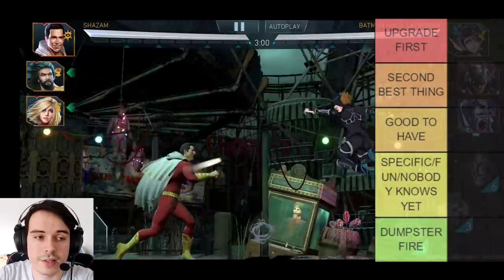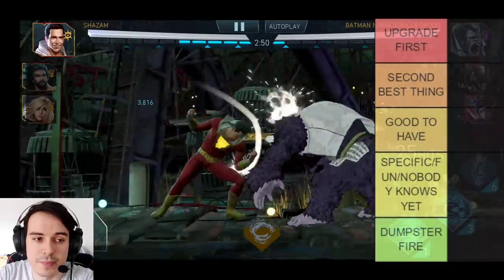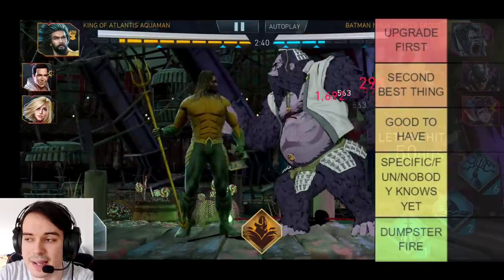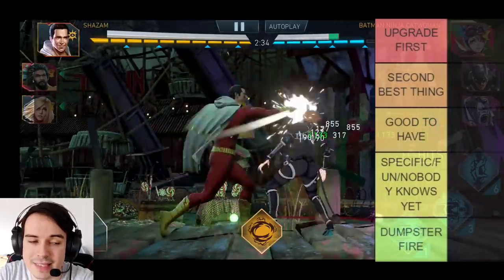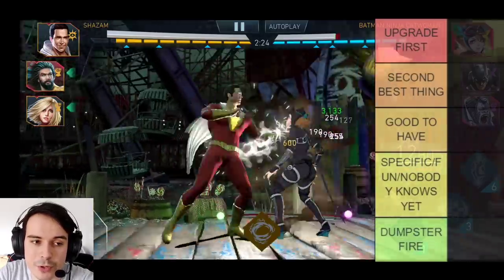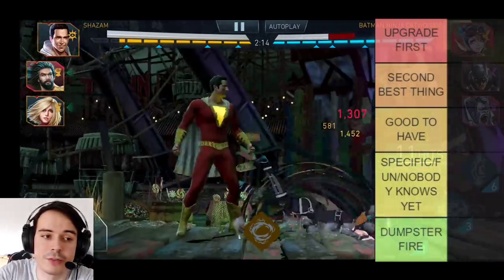The lowest tier is Dumpster Fire — any artifacts here should not be upgraded for any reason. Next is Specific Fun or Nobody Knows Yet, for artifacts that are either fun but not a priority, or specifically good for something but still a far-off option. The Nobody Knows Yet category covers some Rise of Krypton artifacts we haven't seen in action yet.